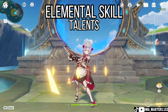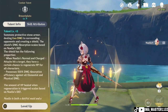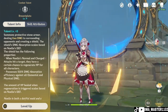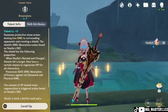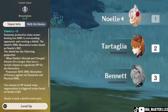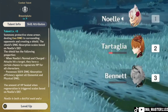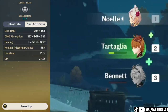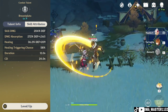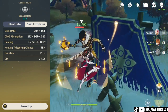First we're gonna talk about the talents of Noelle. The first one is the elemental skill, which deals Geo damage to opponents near Noelle. This shield also scales based on Noelle's DEF. When Noelle is doing a normal attack or charge attack, it will regenerate HP for all the characters in your team, and the amount of HP healed scales based on Noelle's DEF as well. The healing triggering chance is 58 percent.